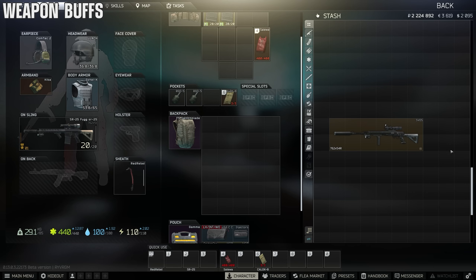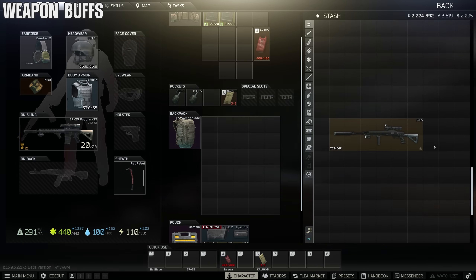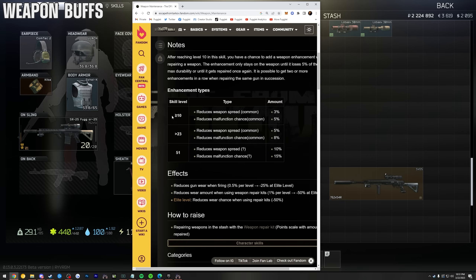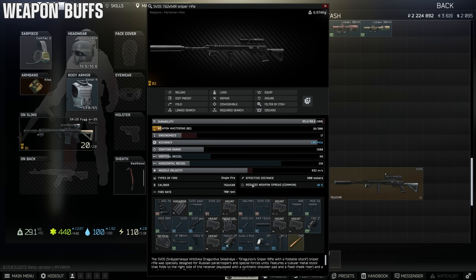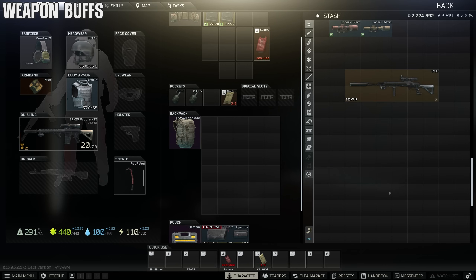You can get a buff on your weapons when you repair them, but only if you have Weapon Maintenance above level 10. You raise this skill by using a weapon repair kit whenever you repair a gun. What people do is buy low-durability guns and free-market repair them and sell them. The two buffs at level 10 are reduced weapon spread and lowered malfunction chance, and one example showed weapon spread reduced by 10% — that's not a bad buff. It's getting harder to do because people are buying low-durability guns on the flea market very quickly.